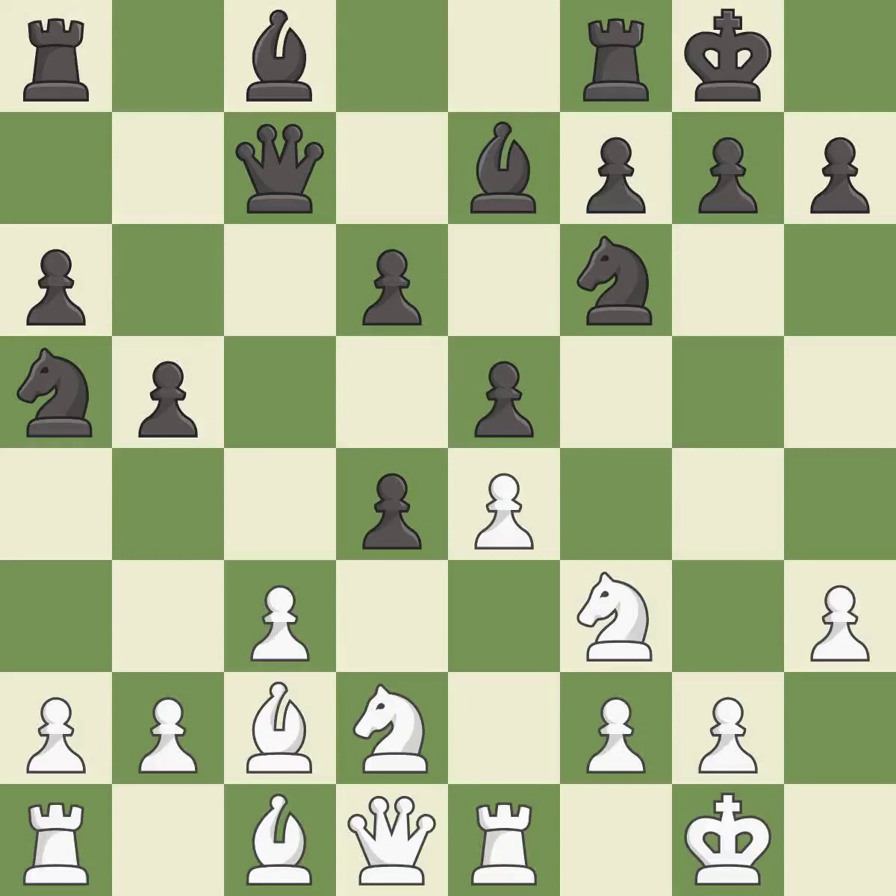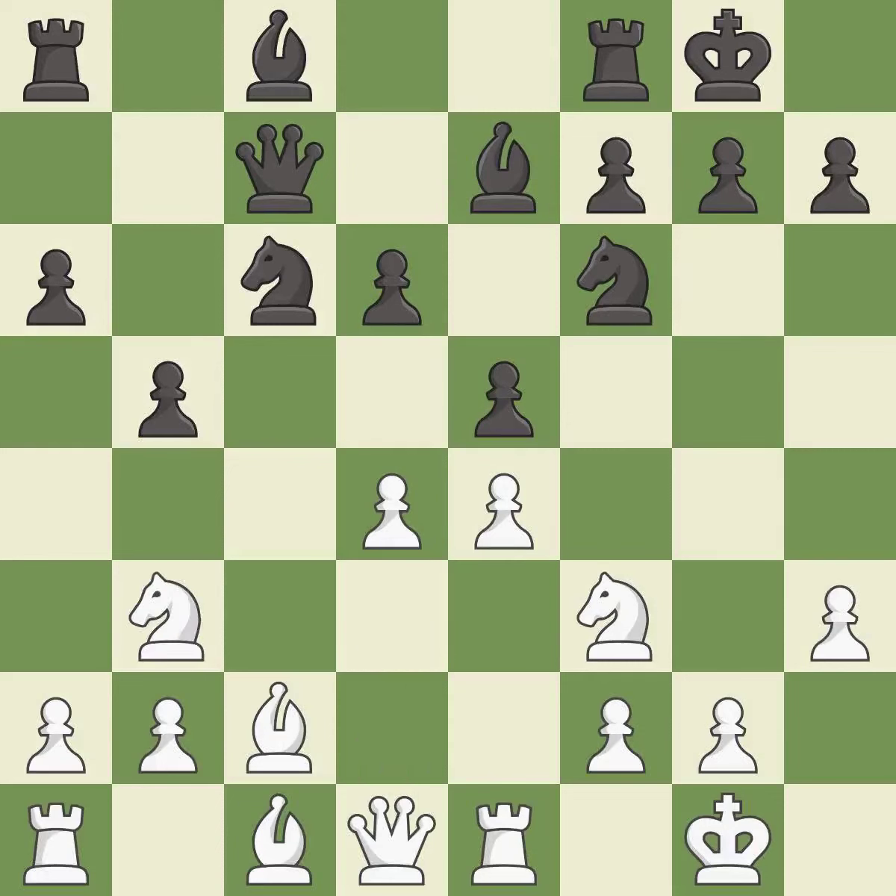cxd4 captures the pawn, opens the c-file and attacks the c3-pawn. cxd4 recaptures the pawn while maintaining the strong center. This threatens to win a pawn. The pawn is now adequately defended.